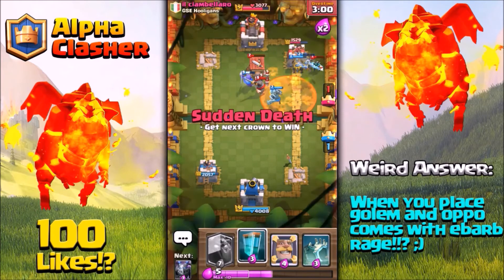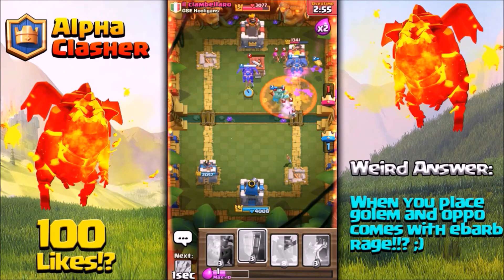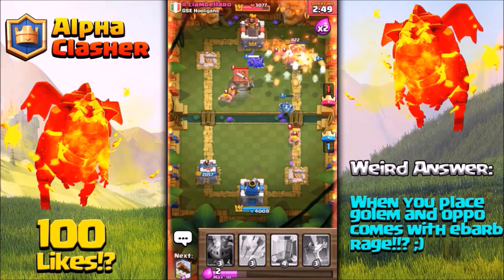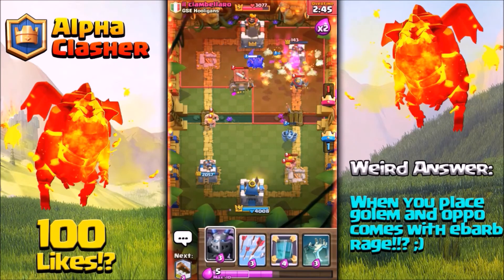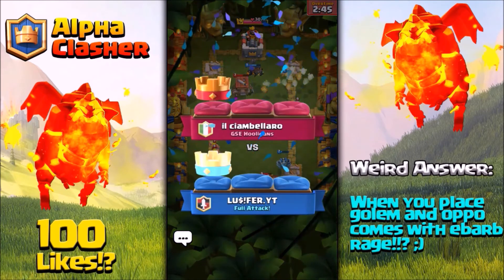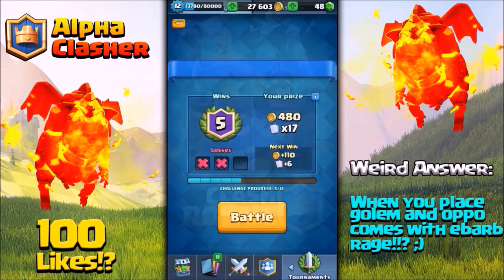Here comes his Poison spell — now we wait for our Clone spell and place one more Lava Hound on his base. Let's place the Clone spell. We have four Lava Hounds all about to pop, and as you can see there are so many Lava Pups on screen. That tower was completely demolished by my Lava Pups and we trolled him pretty hard right there!